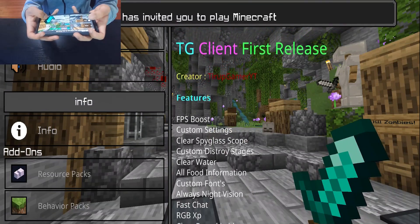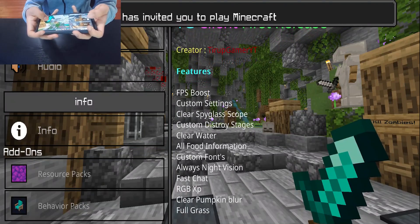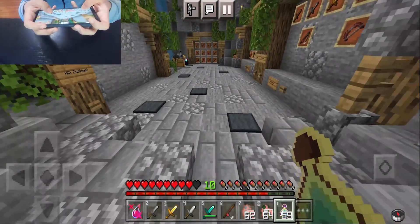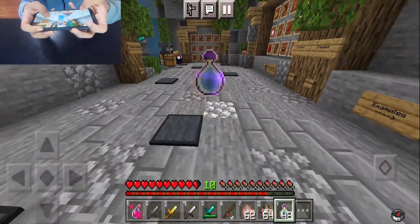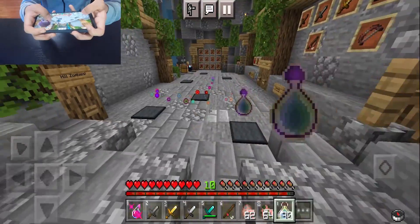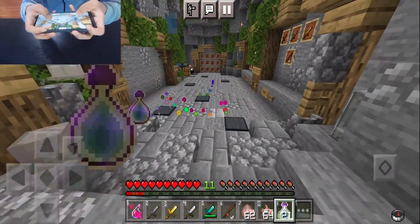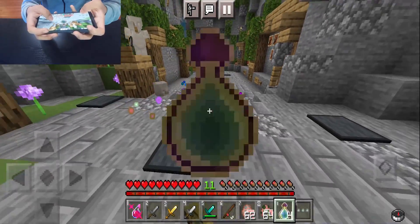Over here is the TG client first release page, which tells you all of the different features that it does offer. Also notice how the experience bar is now made to be red to fit in with the theme of this client. And XP particles themselves are now made to be RGB — they don't just come in the color green but come in all of these different variations, which is definitely a very unique feature.